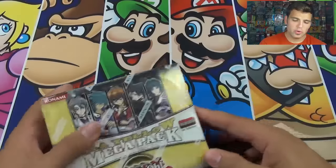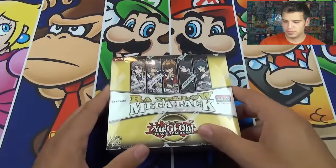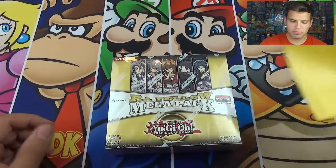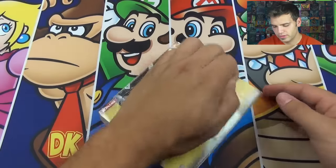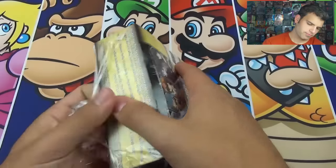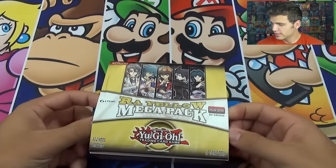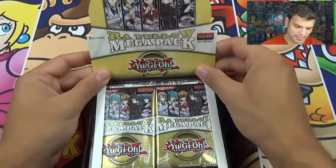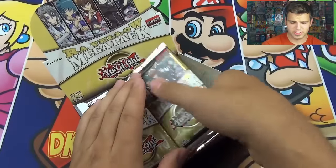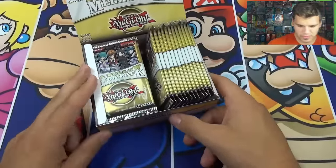So thanks to our friends at UltraPro, we have this beautiful Mario play mat here, and I'm super excited to be opening on that. Then we'll have some yellow Pro mat sleeves to sleeve up some of our cooler foils. All right, here we go — so Raw Yellow Mega Pack, this is the reprint of most of the GX sets. Pretty excited to pop this open. It's classic stuff here, been a long time — at least a couple of years since I've opened Raw Yellow Mega Pack. So here we go, we'll do it in one video, one box.